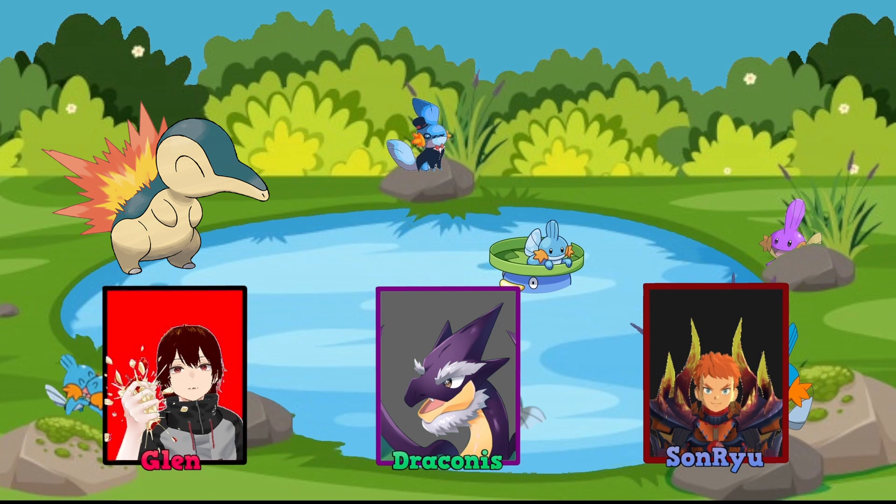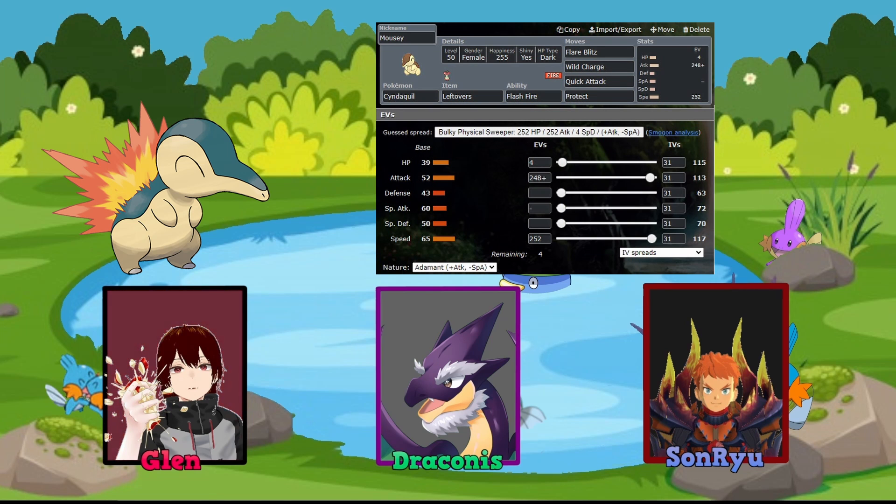Glenn, what about your build? It seemed really hard to find a unique build for Cyndaquil — the only thing I could think of was Special Attacker, so I went with a Physical Attacker instead. For moves I went with Flare Blitz for the STAB move, Wild Charge for Water-type coverage, Quick Attack just to have a priority move, and then maybe Protect — though you could substitute Protect for another attacking move like Work Up or even Taunt. I went with Flash Fire for its ability as well, because if it gets hit by a Fire move it would raise its attack.